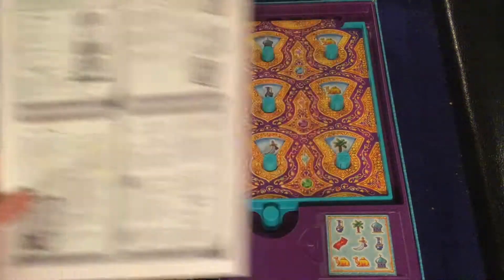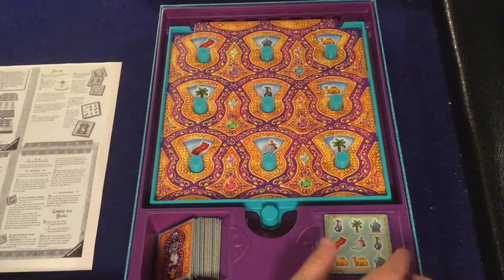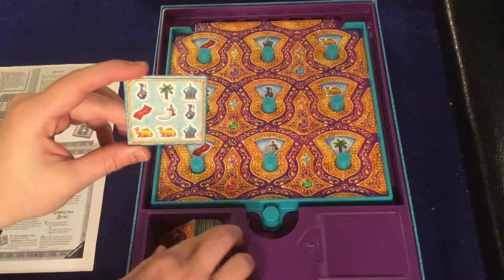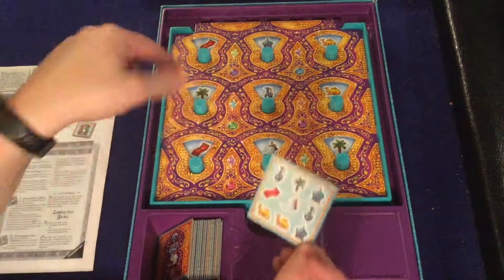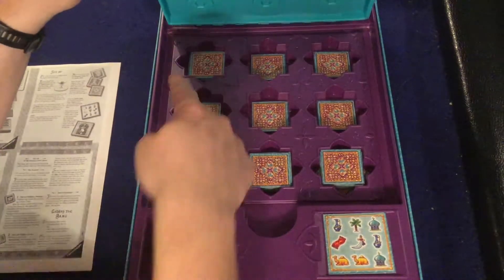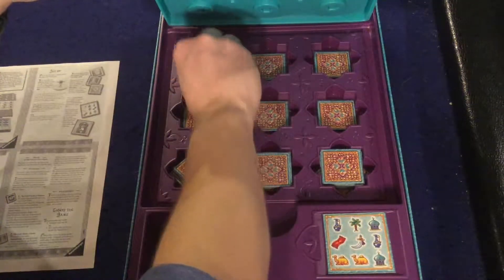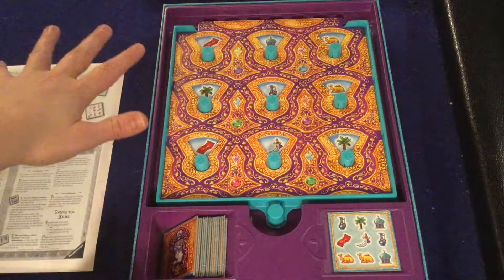Thumbs up on the rulebook. In Open Sesame, you are going to try to get all nine pictures up here to match the nine pictures on the tile down here. There's a whole bunch of tiles you'll be playing through. If you successfully make this look like that, you get to unlock it and start drawing from these tiles. Most will have victory points, but seven of them will have a snake - if you draw the snake, you get no points for that unlocking of the chest.